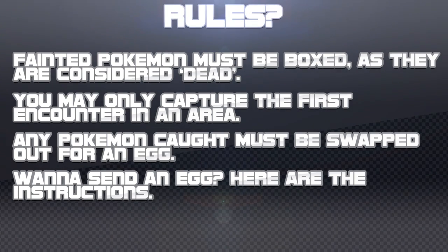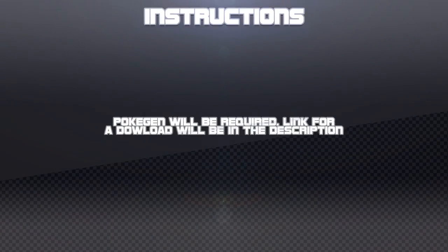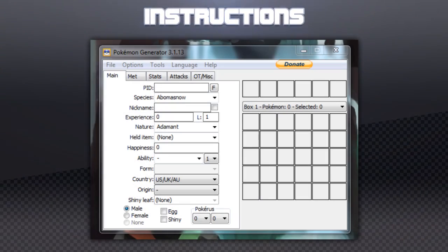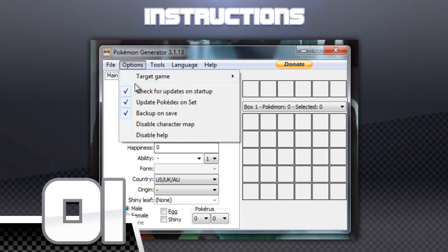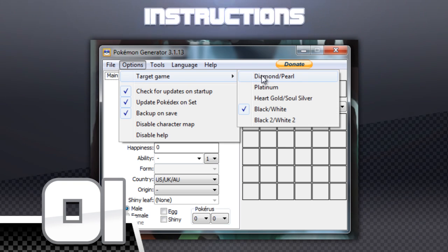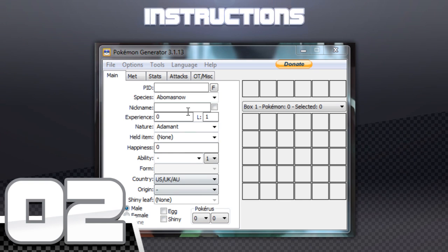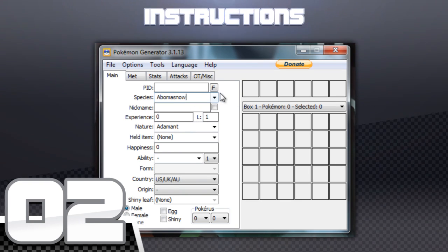Now to avoid any issues, here are complete instructions to send us eggs. You'll need PokeGen in order to send us an egg — the link for that will be in the description. Step 1: Go to Options, select Target Game, and make sure Pokemon Black/White is selected. Step 2: Open up PokeGen and select the Pokemon you want to send.